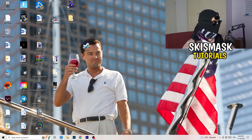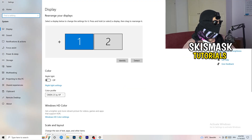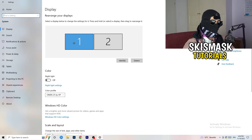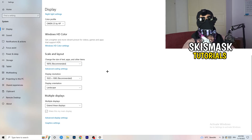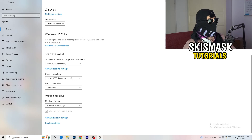Open Windows Settings again, go to System, and identify your main monitor. Scroll down to Scale and Layout — change the size of text, apps, and other items to 100% as recommended. The display resolution is really important: it should match your in-game resolution. Make sure both your monitor and in-game settings use the same resolution.